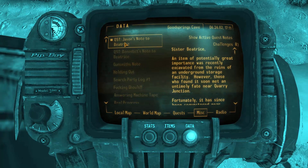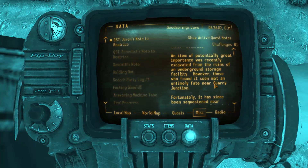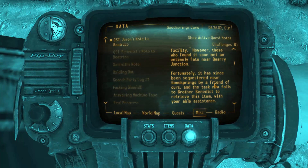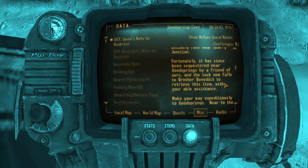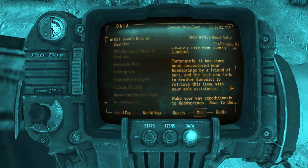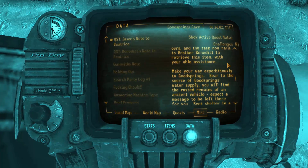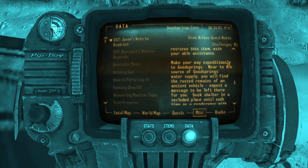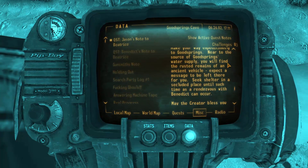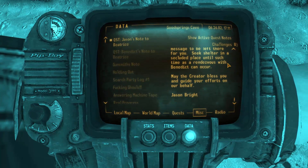Jason's note to Beatrice: 'Sister Beatrice, an item of potentially great importance was recently excavated from the ruins of an underground storage facility. However, those who found it soon met an untimely fate near Quarry Junction. It has since been sequestered near Goodsprings by a friend of ours, and the task now falls to Brother Benedict to retrieve this item with your able assistance. Make your way expeditiously to Goodsprings near the source of Goodsprings water supply. You will find the rusted remains of an ancient vehicle. Expect a message to be left there for you. May the creator bless you and guide your efforts on our behalf.'